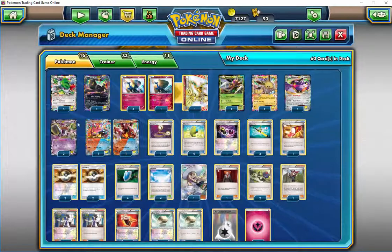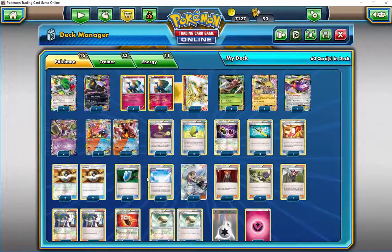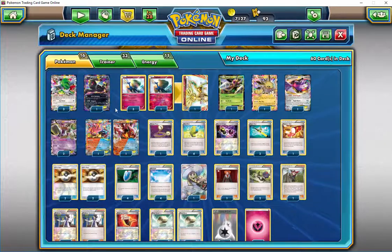To increase the types, we have a lot of different ones. We use Hoopa to get them out fast, because we're playing lots of EXs. We use Skyfield as our stadium to hold more Pokemon on the bench. We use the dual-type Volcanion EX to get that double shot in there. Everything is trying to support having Xerneas in the active as an attacker. We have Fighting Fury Belt for extra HP and a little extra damage. We have a Xerneas Break card that gives more HP and, more importantly, lets you get around things like Jolteon EX when he locks out basic Pokemon — Xerneas Break can still attack.